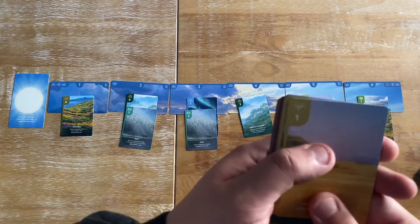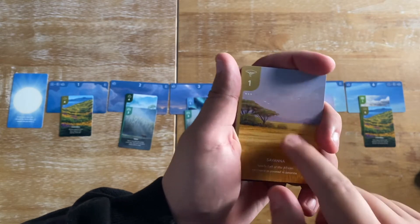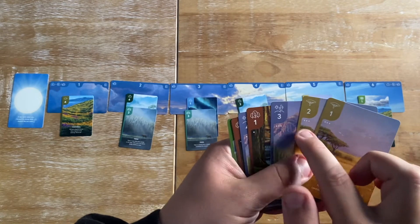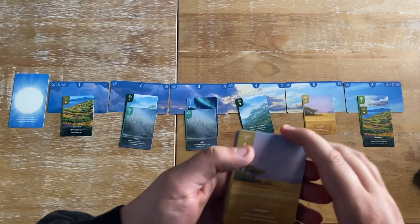Cards have a couple of features. The first is a number, a biome type, and a rarity. The rarity goes from one to three, one being rarer, three being more common.